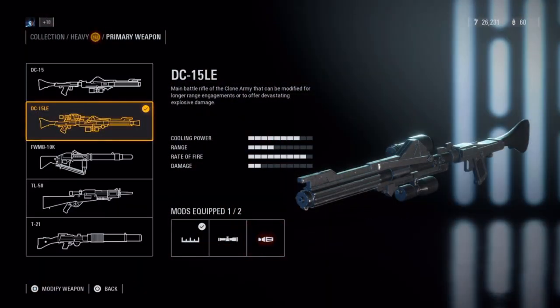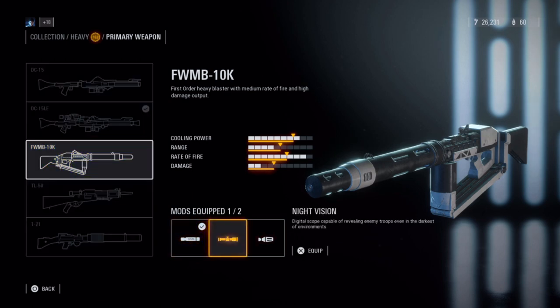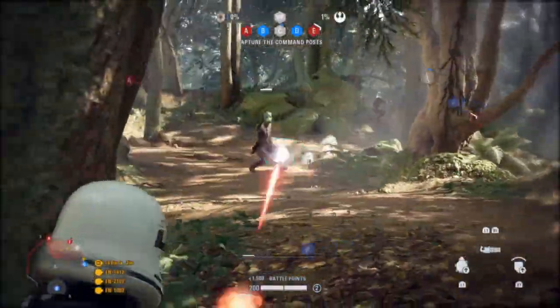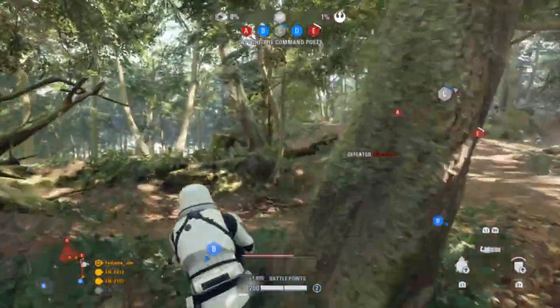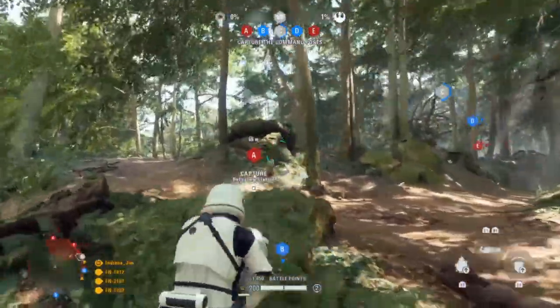Next is the FWB-10K. It's the default weapon of the First Order, with a slightly lower fire rate but more damage. The attachments include auto cooling, night vision, and ion shot. I will always have auto cooling equipped, because while other weapons will produce overheat until you activate the flush, letting off the trigger of this weapon will begin to reduce heat.